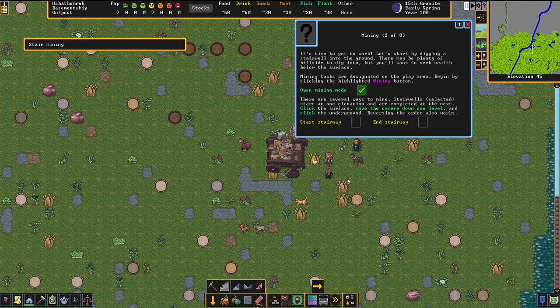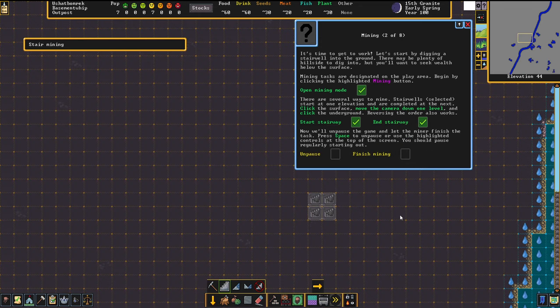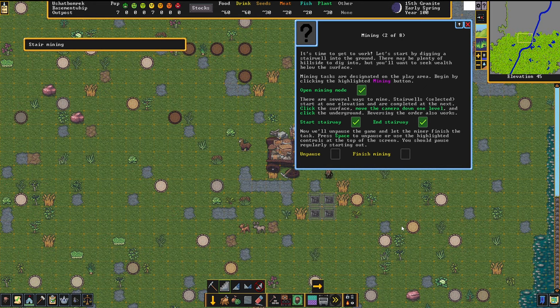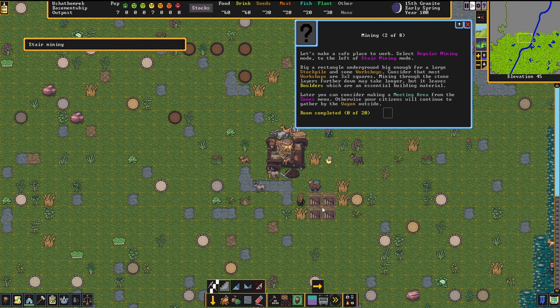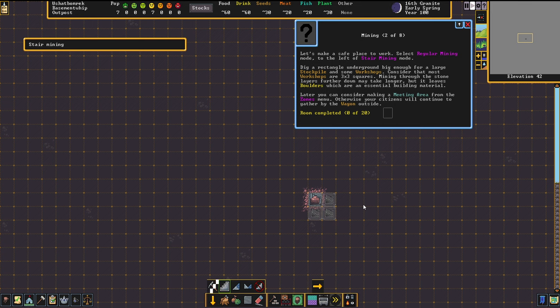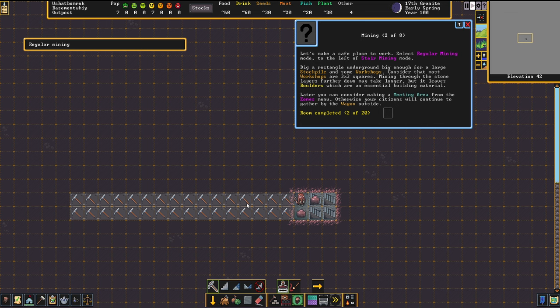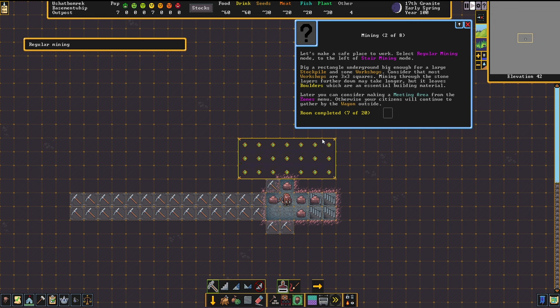I want to do some staircases down into the rocks. I unpause the game with spacebar, and now they will dig out the staircases. When that's done I have to create a room underground. I'll go a little deeper and make a hallway, then create some door passages and a room.